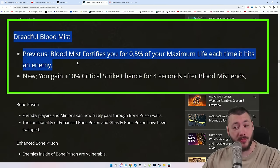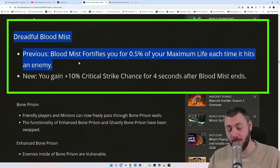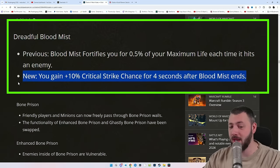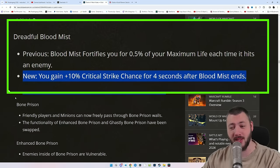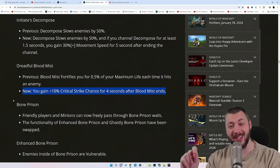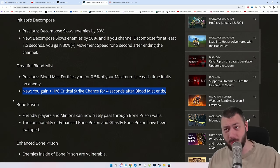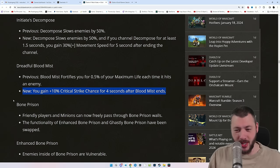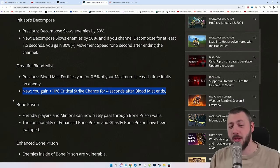Dreadful Blood Mist used to fortify you. We all usually play the Blood Mist that makes corpses. Now you gain 10% critical strike chance for 4 seconds after Blood Mist ends. That's really intriguing for an Ixfeld's Corroded Signet Blood Mist build, because Ixfeld wants maximum lucky hit chance procs and maximum critical strike chance. Combining Blood Mist with Ixfeld, consistently exploding corpses, and getting bonus crit chance — it'd be interesting.